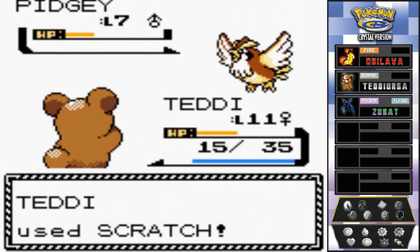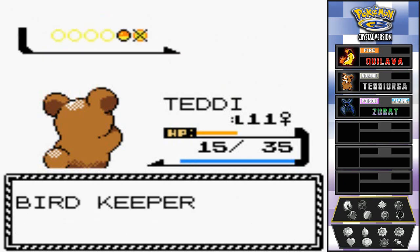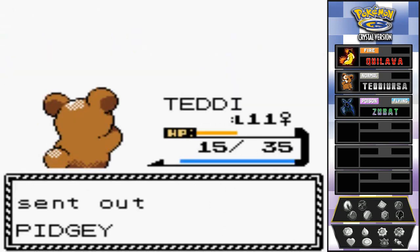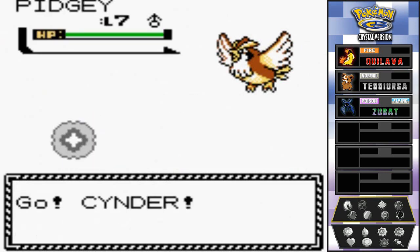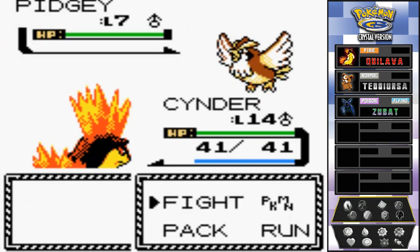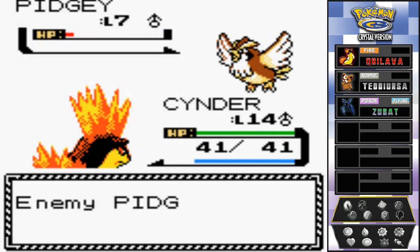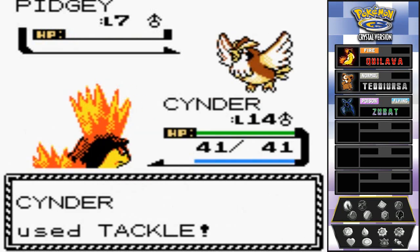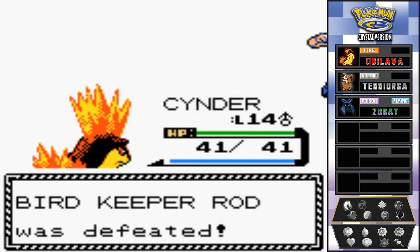Rod just keeps tackling - there was a critical hit - but another scratch attack finishes it. We both get 40 HP back. He comes out with his second Pidgey, so I go with Cinder, the evolved form, who hasn't been hit yet. We've got an Ember attack which is a great move. Hitting him, and a tackle finishes it off. That was easy!